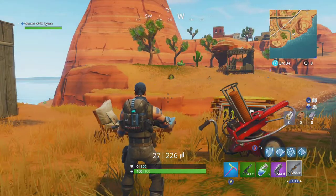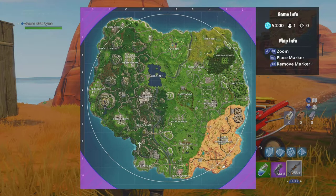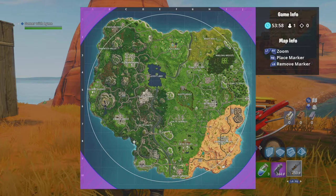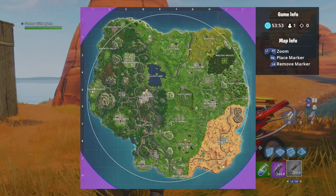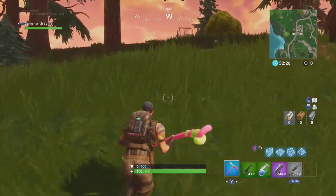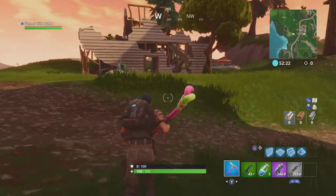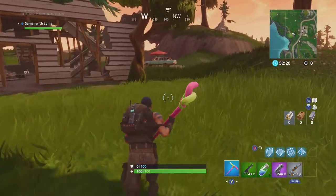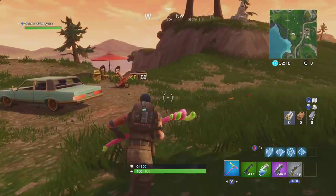Now we're moving on to our next location. We're going to Shifty Shafts — there's a spot between Shifty Shafts and Flush Factory, roughly right here. This location is just coming up now; it's going to be behind this little house. There's a car right here and then there's a marker right there.